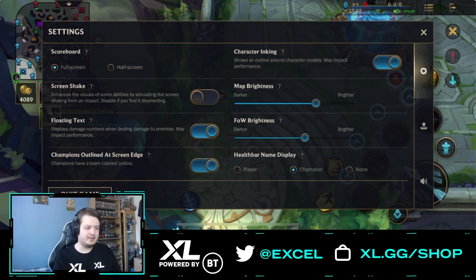Then we move on to screen shake, which enhances the visuals of some abilities by simulating impact. I always recommend disabling it because screen shaking can put you a little off guard. Moving down, we have floating text, which displays damage numbers when dealing damage to enemies — really beneficial. You can see how much damage each auto attack is doing, so you know whether you have enough damage to kill someone. Note that turning it on may affect performance.